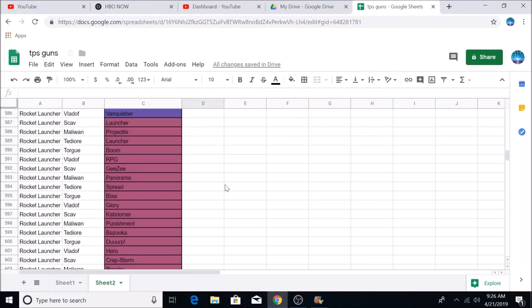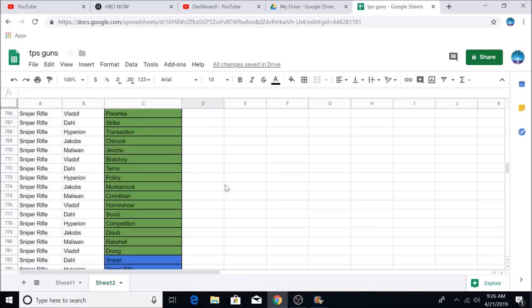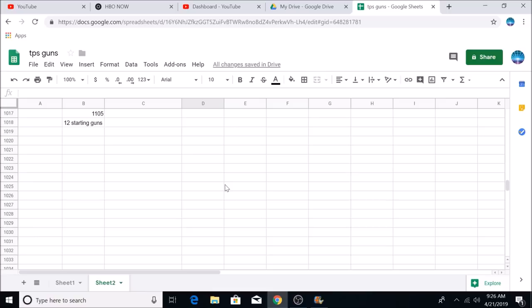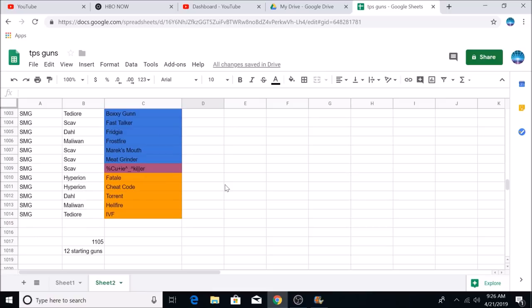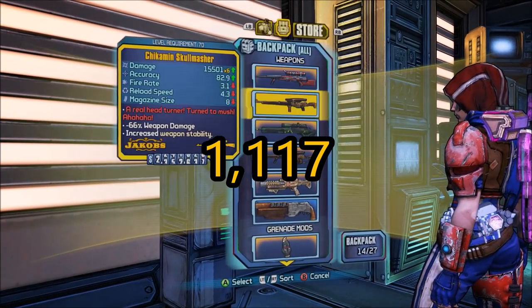When I say the base name gun, I mean the actual name that the gun is given, which is determined by both the barrel and the body of the gun. If you're going by this method, the Pre-Sequel has 1,117 guns in total, including the 12 starting guns.